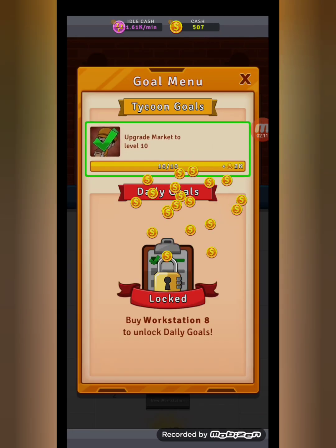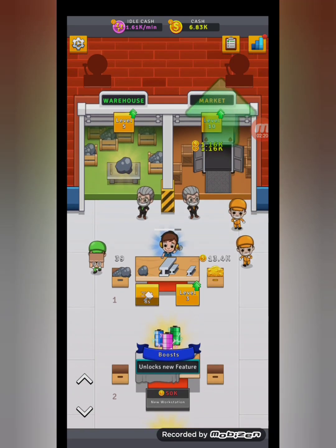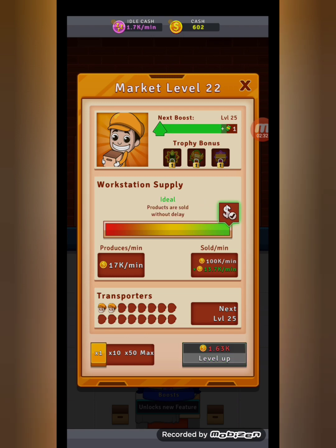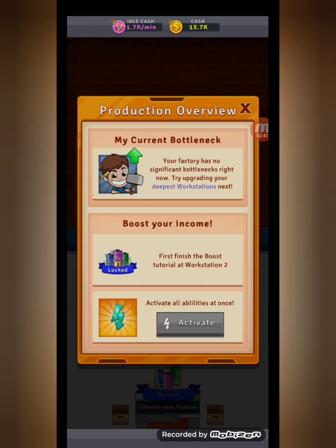We have some goals — warehouse level 10. The market can keep up with the workstations; the market is the dudes that get the money. This up here tells me what I need to do to be more efficient, for my factory to be more efficient.